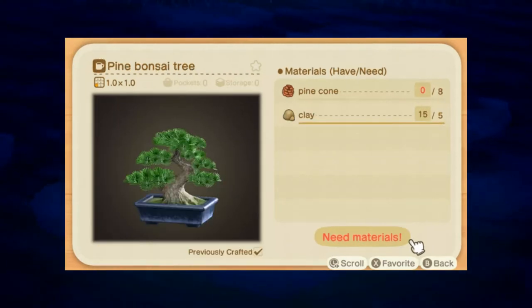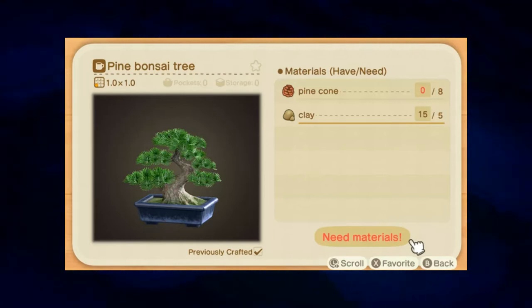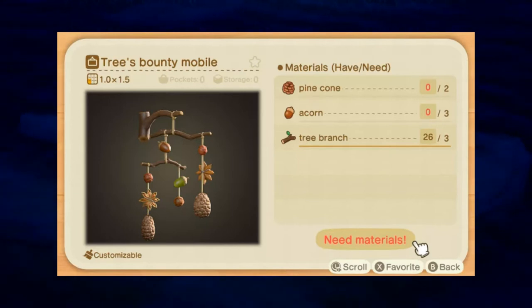Next, we have the Pine Bonsai Tree — you can get it by popping balloons. It takes eight pine cones and five clay. Next, we have the Tree's Bounty Mobile, which takes two pine cones, three acorns, and three tree branches.